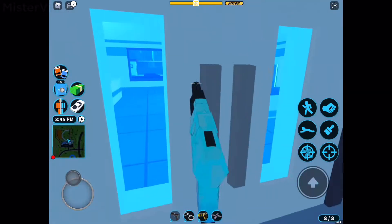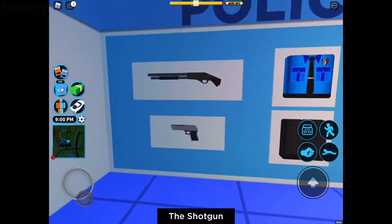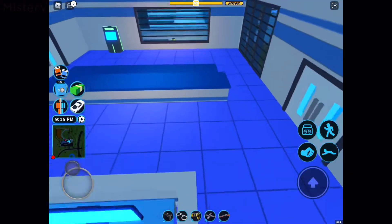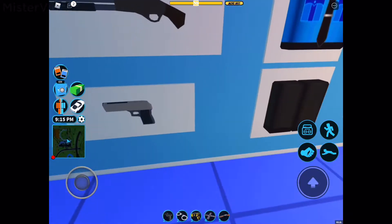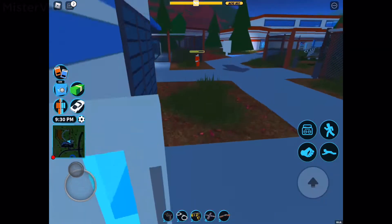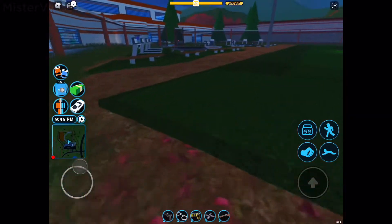The pistol is the only weapon you start with, aside from the rifle if you have the Boss or SWAT game passes. Now moving on to the shotgun — similar to the pistol, it can be obtained through armories and gun shops, and you need to buy it for only 1,000 cash. When it was first released it had a very different model, but it was changed to the model we know and love today.